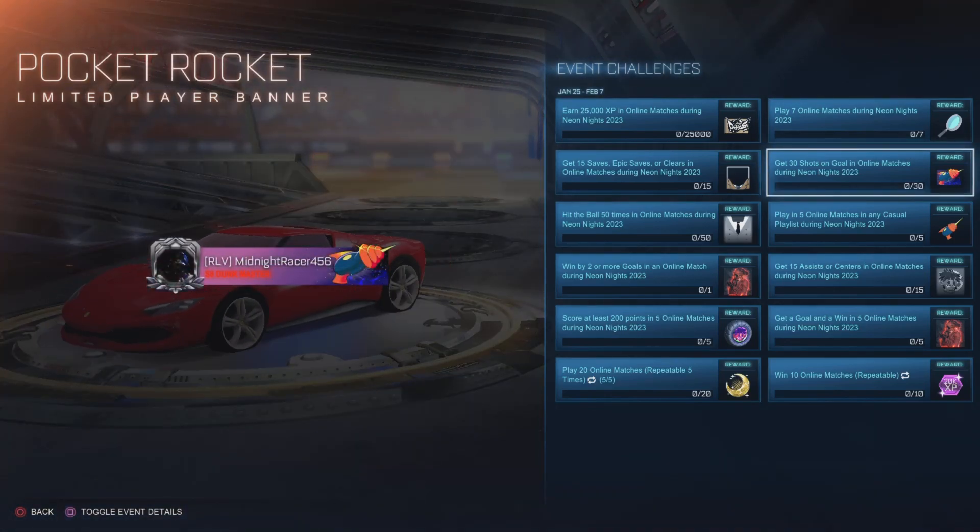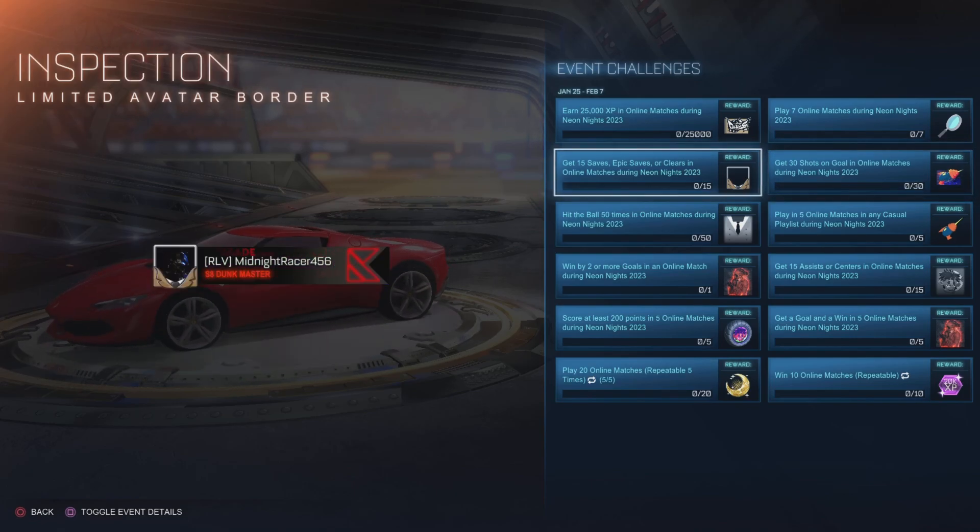Get 30 shots on goal and you'll get the Pocket Rocket Player Banner. I like that one, that's clean. Get 15 saves, epic saves, or clears in online matches and you'll get the Inspection Avatar Border. Kind of like an agent — I like it.